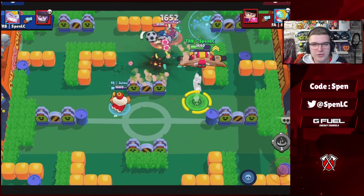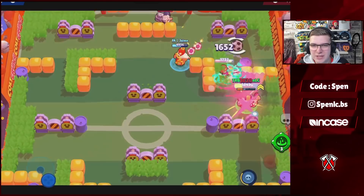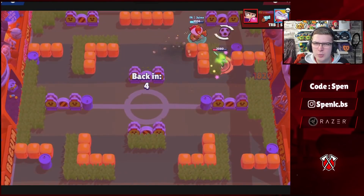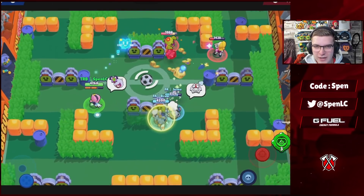Next up we have Surge. No explanation really needed as to why this build is the best. Of course you're going to be using the only gadget he has — the TP one. Service Code star power allows you to keep that second level even when you die, so that's going to be by far the better build for Surge.